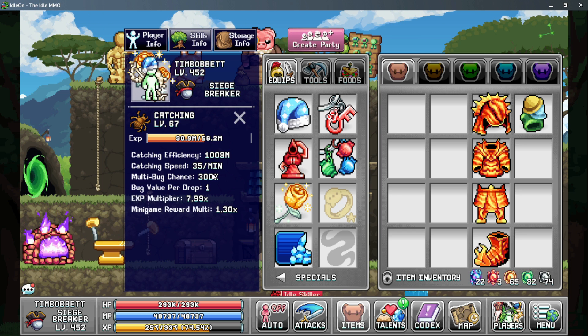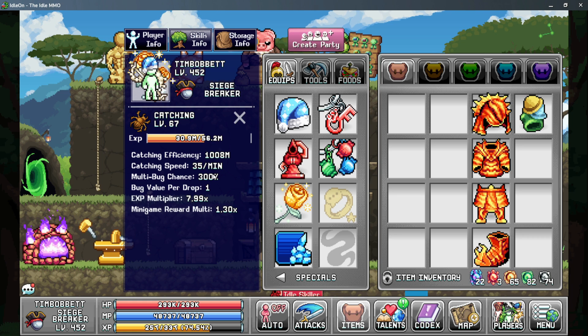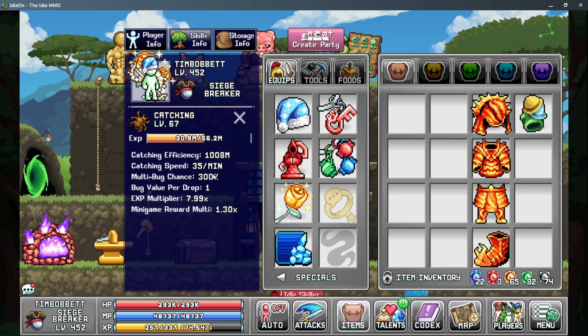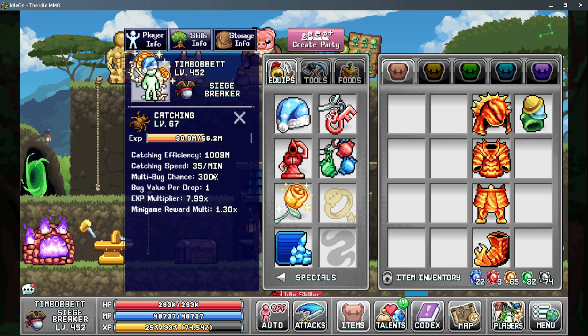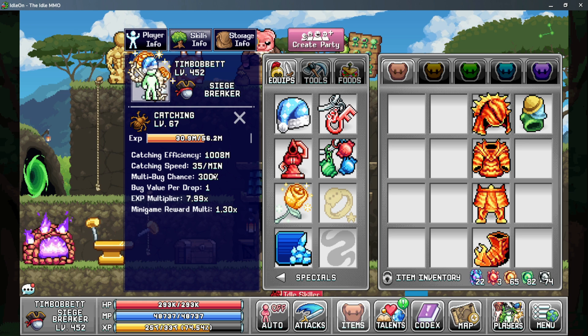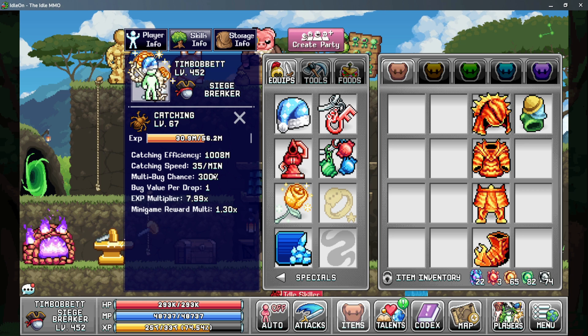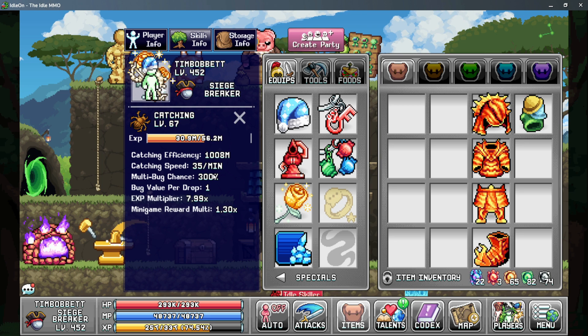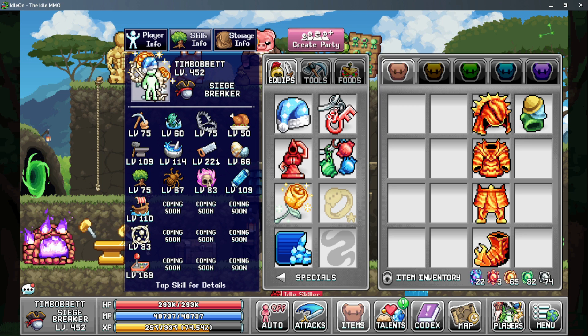Your third stat is multi-bug chance, and this is capped at 300%, and it is very necessary to be able to get the high-end sampling rates. There are only a few sources of it, but one of the main things is equipping the Bug Squared alchemy bubble to be able to get up to 300%, otherwise it's capped at 100%.